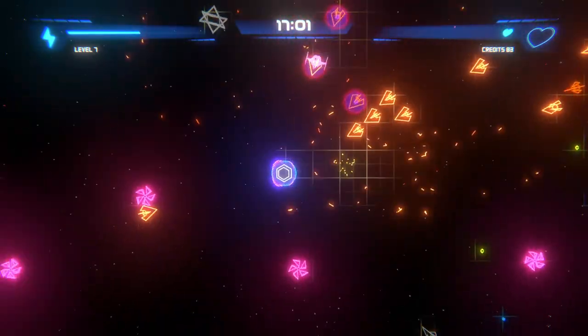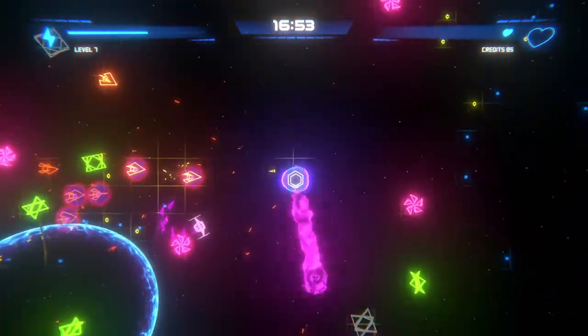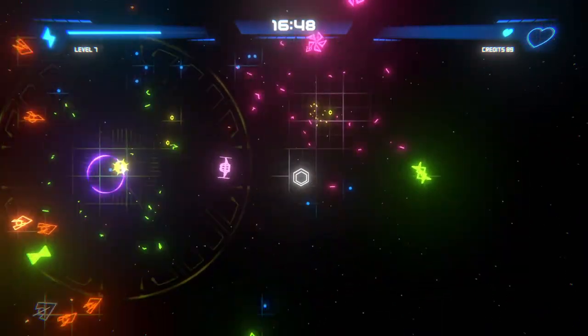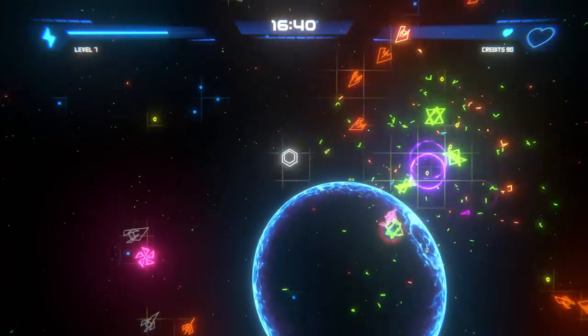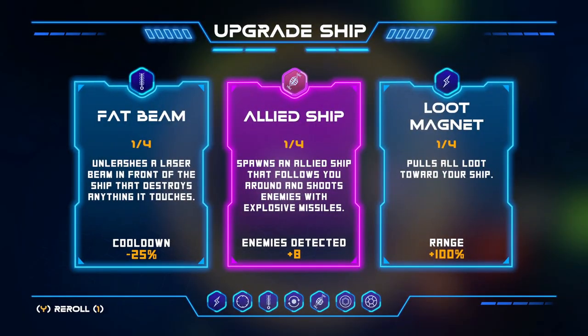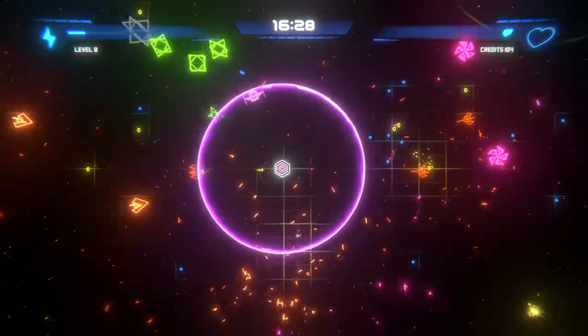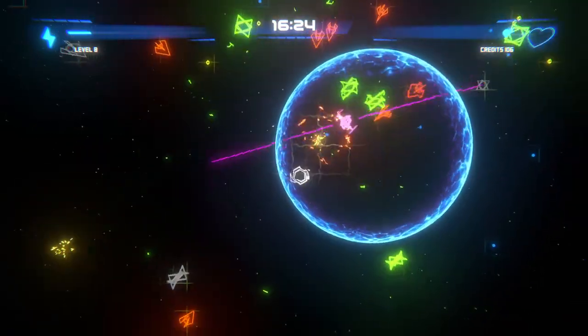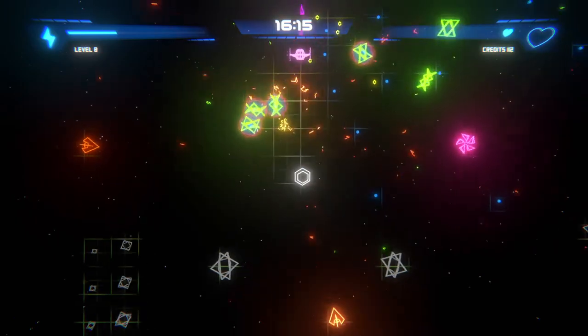Oh, there's a new enemy that just spawned in. Survive for three minutes? I appreciate the achievement, Steam. Those things just dash at you — those guys are very interesting. Enemies detected plus eight? Not quite sure what that means. I guess that just increases the area of enemies that can be detected. Oh my gosh — what did I die to? I didn't even get to really see it. Maybe there was a projectile or I just didn't see the enemy.